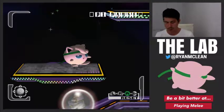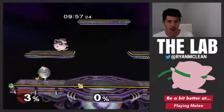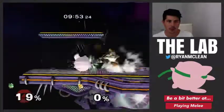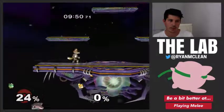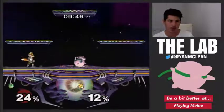So now to pause, we do X plus D-pad up to pause and unpause. We also have this cool feature where if we press the Start button, it pauses the animation and we can move through each frame with Z, or if we press Start again, we can just bring it back to regular gameplay.